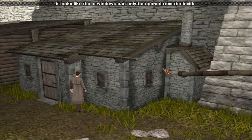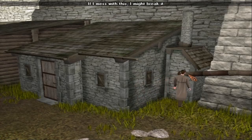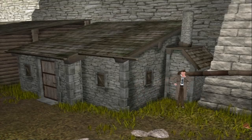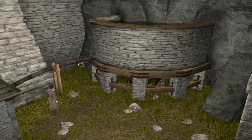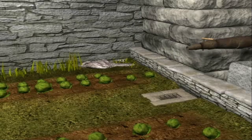Not if the windows are locked. It looks like these windows can only be opened from the inside. This pipe — if I mess with this, I might break it. Okay, let's follow it. Can I open it? Yes! A lever. I hope it's not too— it works! The water's flowing now.